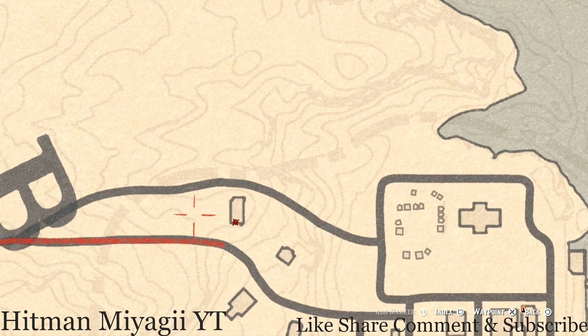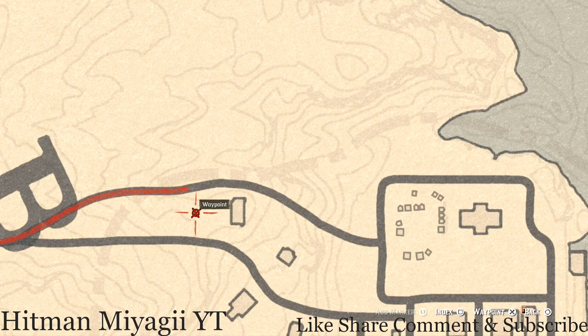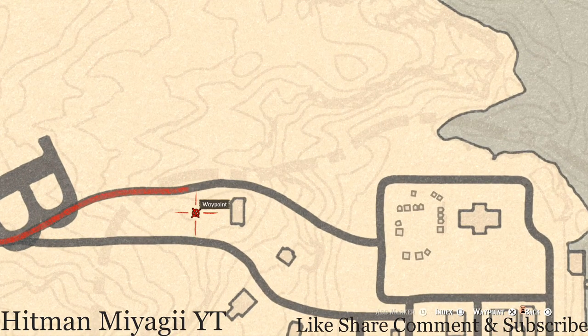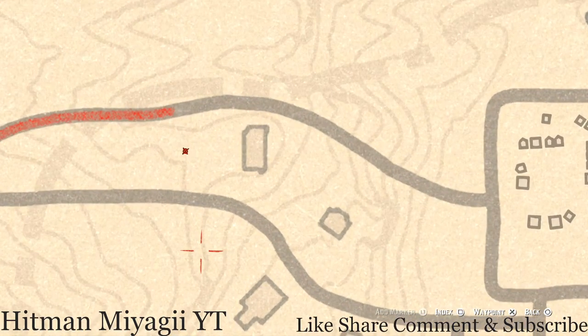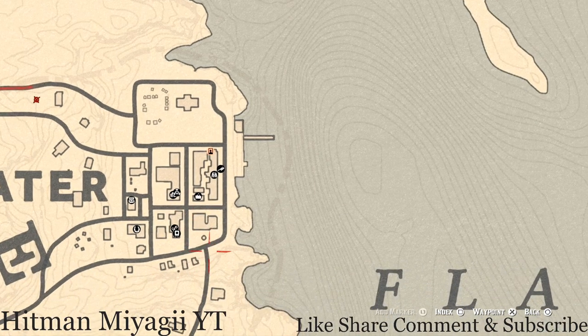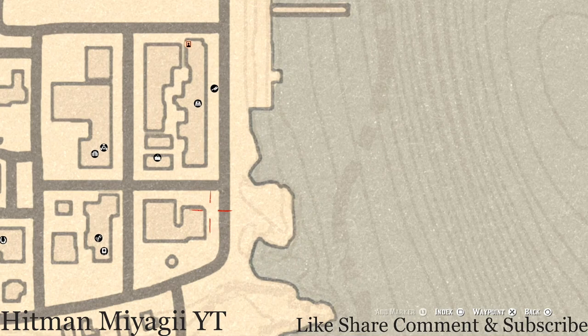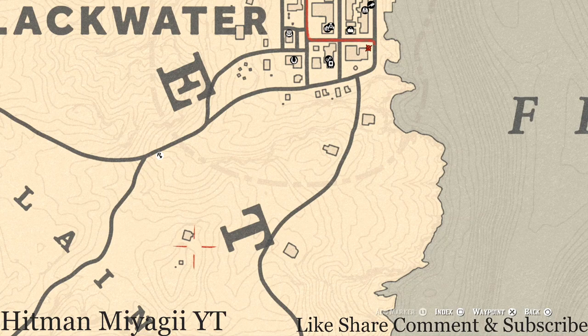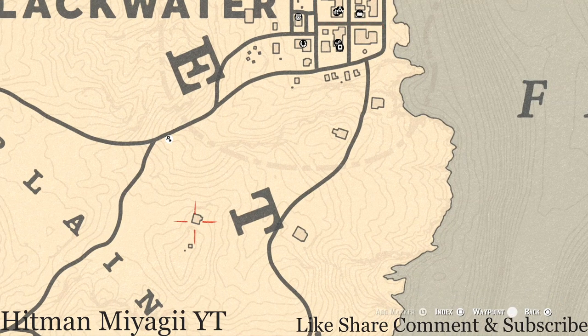There's a dig spot nearby — it's a spot you can dig. Pull out your metal detector and you will get the option to dig right there for random luxury. There's also a tarot card inside the city right here at this location on a wooden stand, and there's another tarot card a bit further over as well.